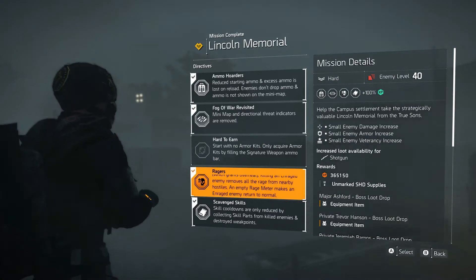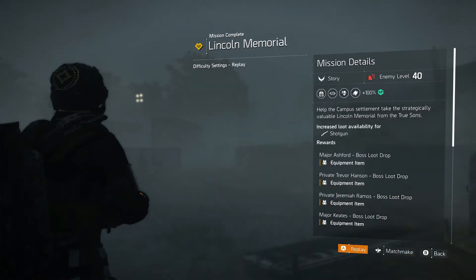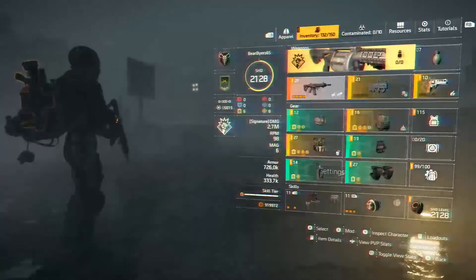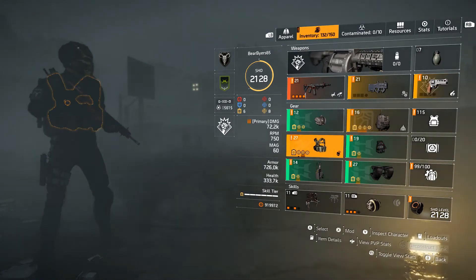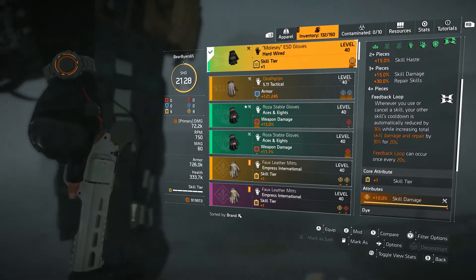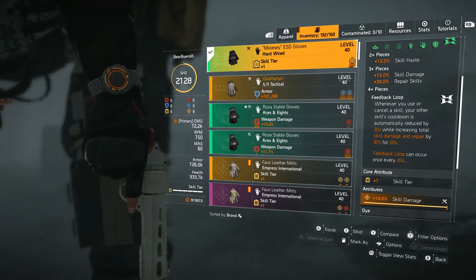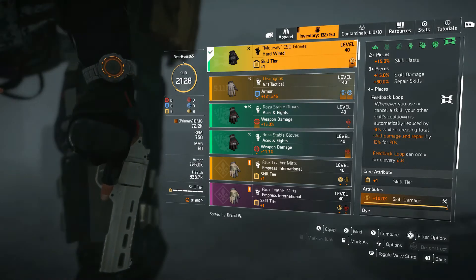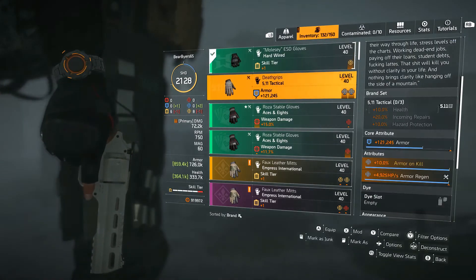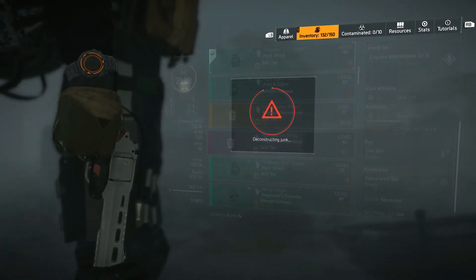Scavenger Skills — cooldowns are only affected by collecting skill parts from killed enemies and destroyed weak points. This is a great directive to run with a build like Hardwired, because with the four-piece Hardwired, whenever you use or cancel a skill the other skill is automatically reduced by 30 seconds, and it increases your total skill damage and repair by 10 percent for 20 seconds. Something to think about when you're running directives.